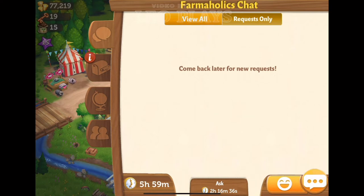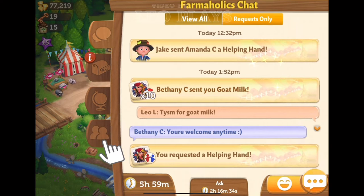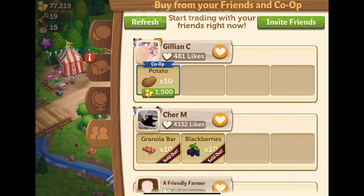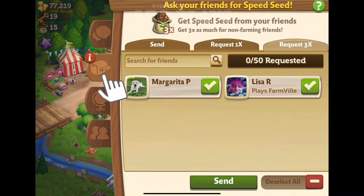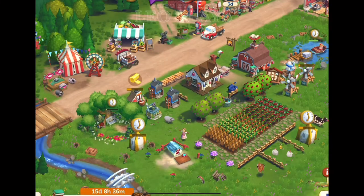The side tabs allow you to buy goods from your friends and other co-op members. One tab allows you to request Beed Seed from friends, which allows you to reduce your harvesting time. And another is the chat button.